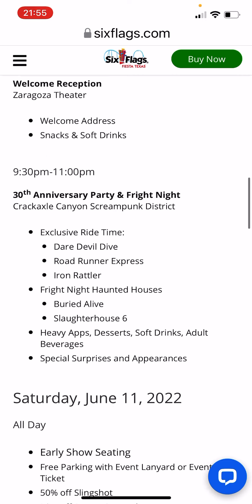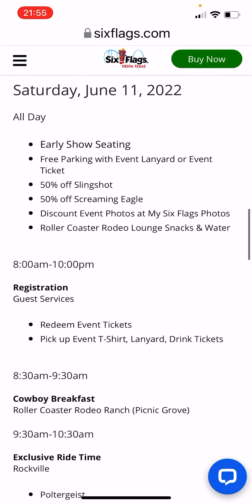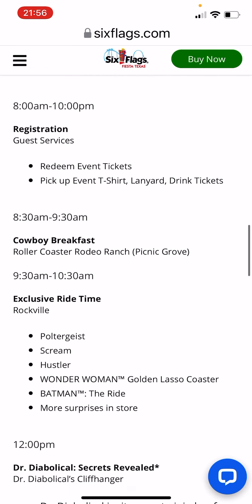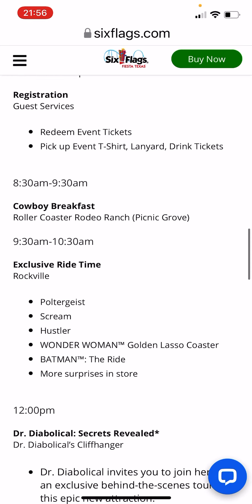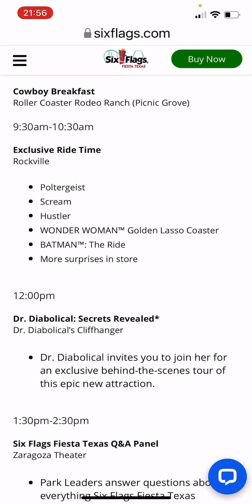Friday night also includes heavy apps, desserts, soft drinks, adult beverages, and special surprises and appearances. Saturday, the all-day perks are the same. From 8 AM to 10 PM will be registration. From 8:30 to 9:30 AM we are going to have the cowboy breakfast, which is the Roller Coaster Rodeo Ranch, at the picnic grove. From 9:30 to 10:30 we'll have exclusive ride time in Rockville on Poltergeist, Scream, Hustler, Wonder Woman, Batman, and more surprises.